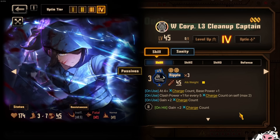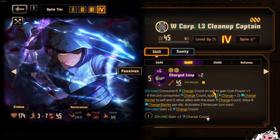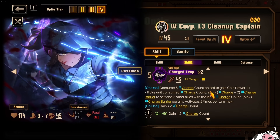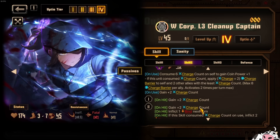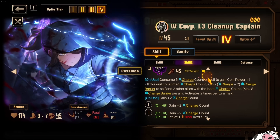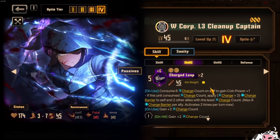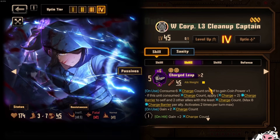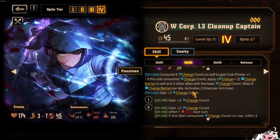Skill 1 gives +2, +2 — standard. Skill 2, I thought it was going to be a workhorse of a move, but it turns out it's more of a snowball move — it only makes sense when you're already snowballing with a lot of charge potency. We got 6 charge count consumption, and then on use +2, on hit +2, on hit +2. So you get a whopping 6 here while consuming 6, meaning your Skill 2 has a net zero charge count gain.